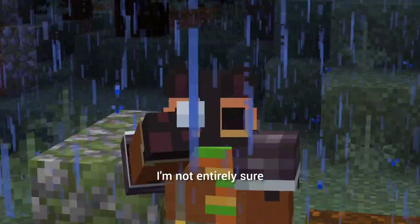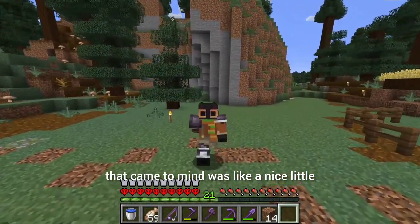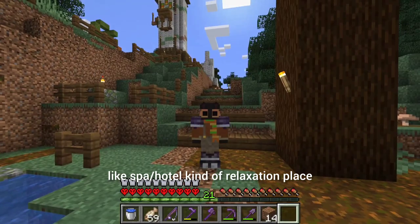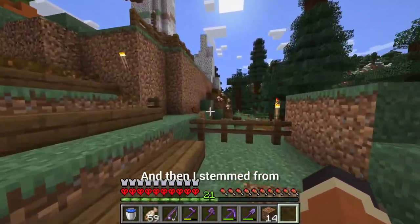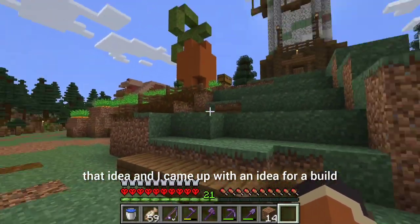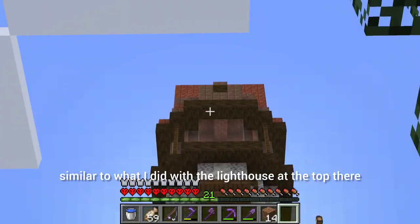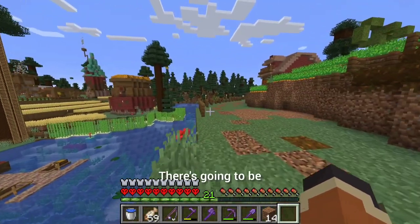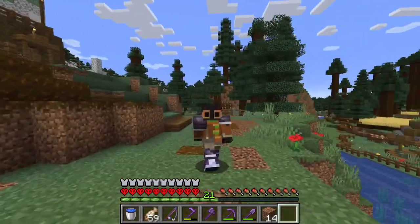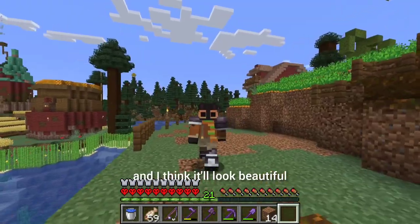What that means I'm not entirely sure, but it sounds fun. The first thing that came to mind was like a nice little spa slash hotel relaxation place, and then I stemmed from that idea and came up with a build that is gonna be completely llama-shaped — similar to what I did with the lighthouse. There's gonna be a nice little luxury house for Wiki up there. It's gonna be shaped like a llama, it'll have the bed in it, and I think it'll look beautiful.